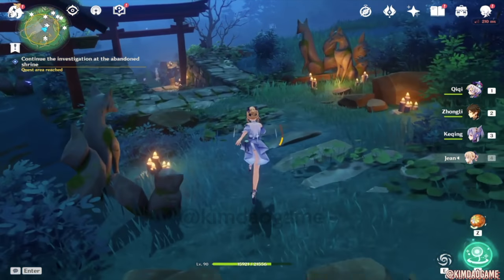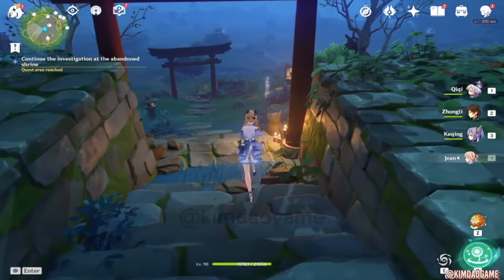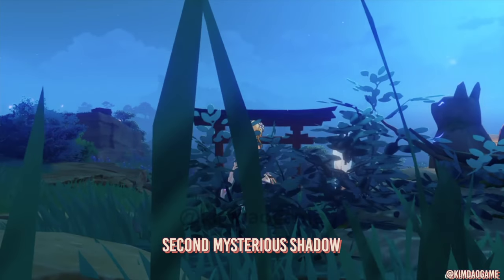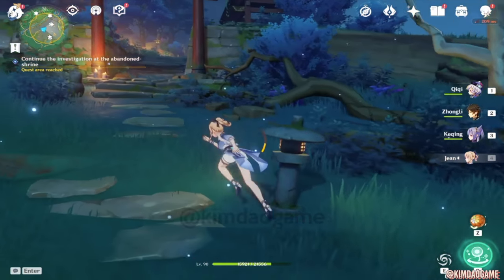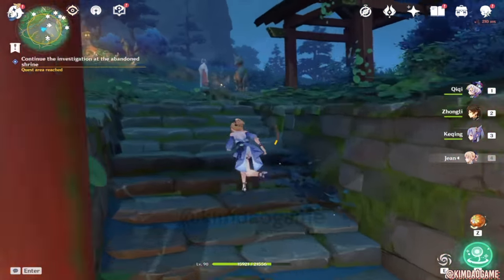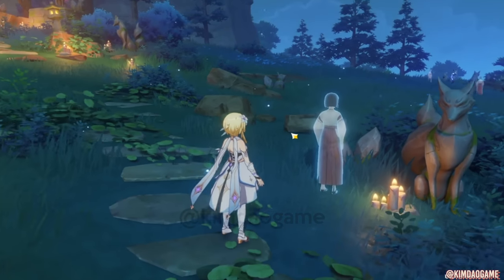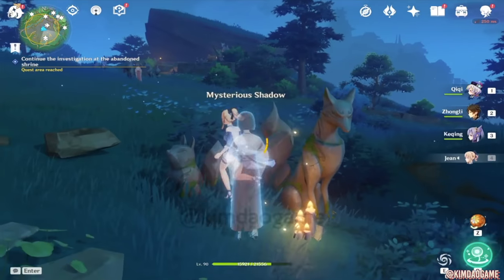So we're going to go down, and at the small shrine here there's another mysterious shadow. Talk to her again, and this time she will spawn where the foxes are.